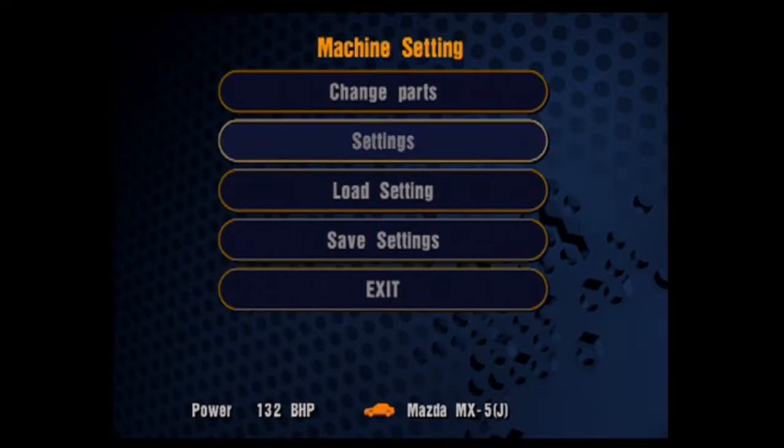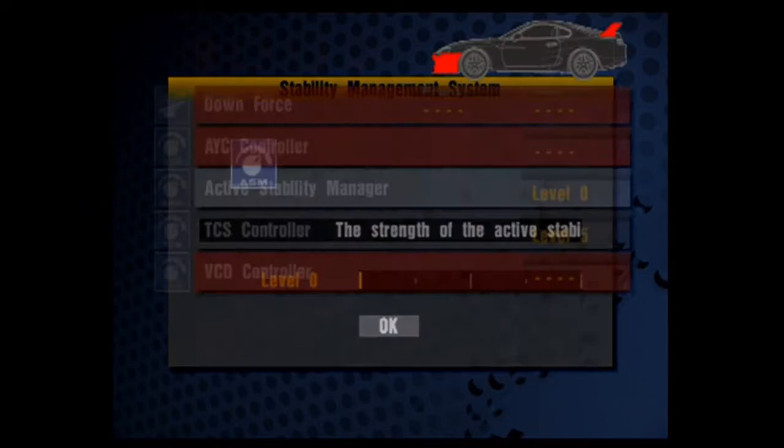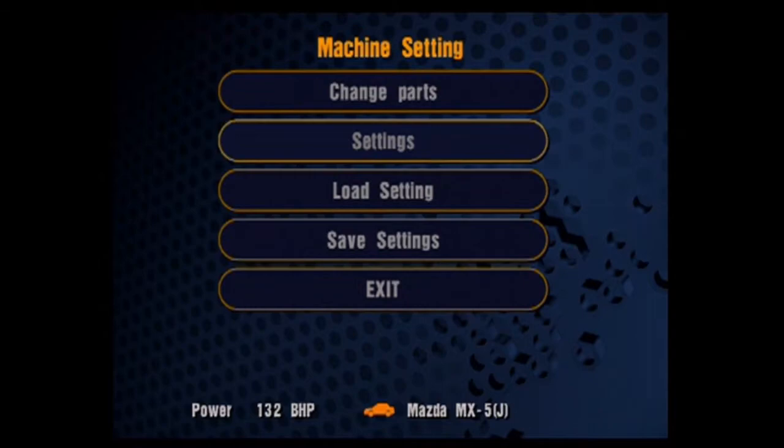40 laps! Oh, testicles. The Apricot Hill endurance in GT2, with whatever car you want, is also 40 laps. We're probably here a while.